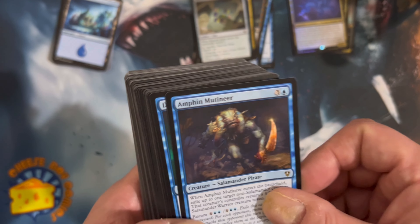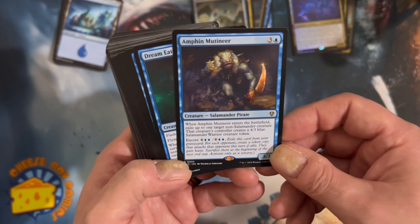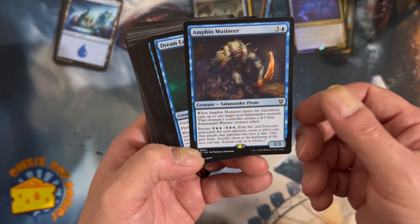Ransom Note - I think there was a ransom note in each one of the decks. I feel like there were four of them in the spoilers. Ampfin Mutineer - throw a pirate in there, excellent!